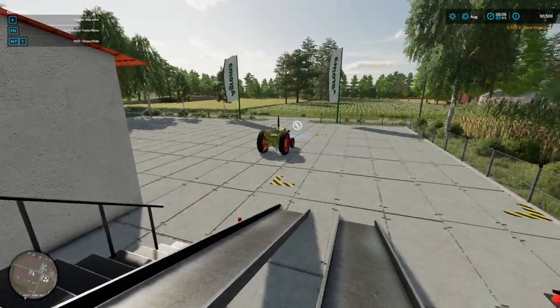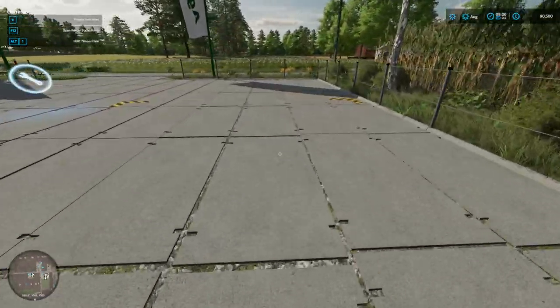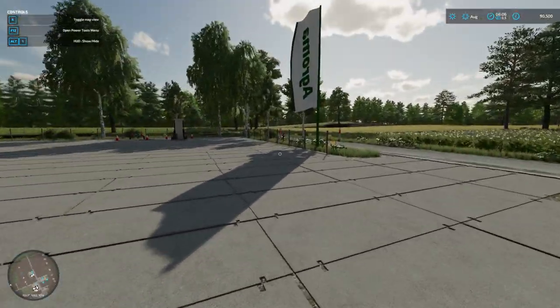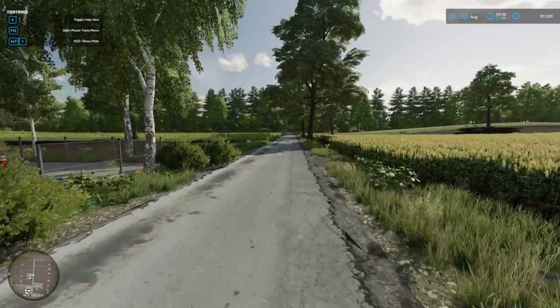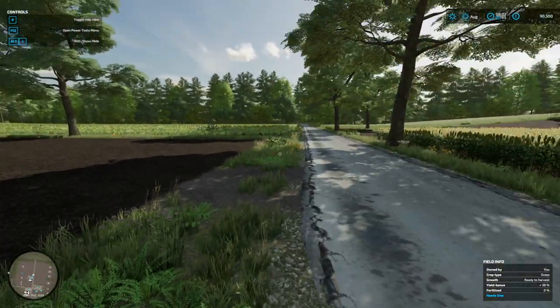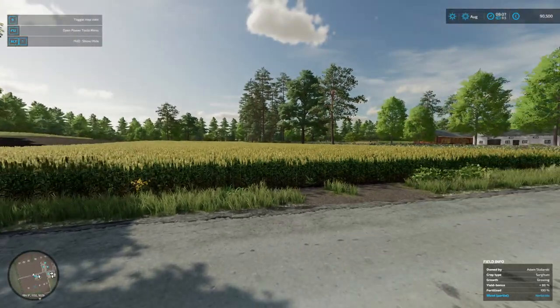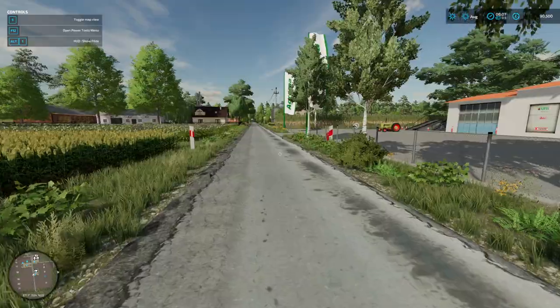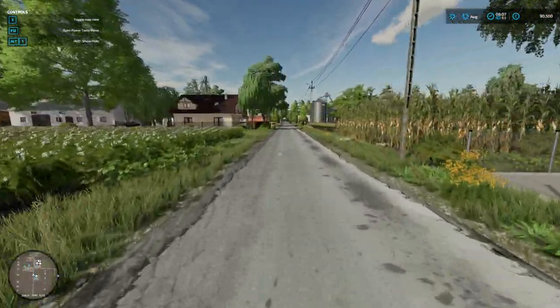It's a shame the ramp isn't in the box — they almost got that right, that would have been brilliant. But there it is, maintenance area there. And this is our other starting field. Nice crop of land there. End of the map is there. The flower field's there. So if we go this way, back into the centre of town.